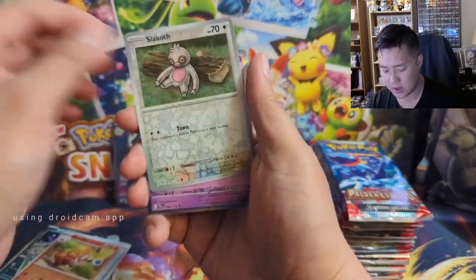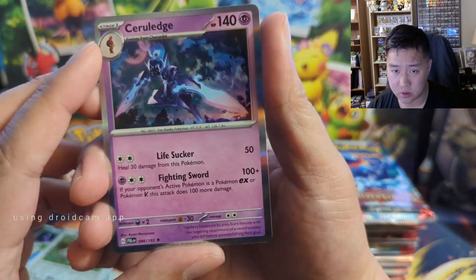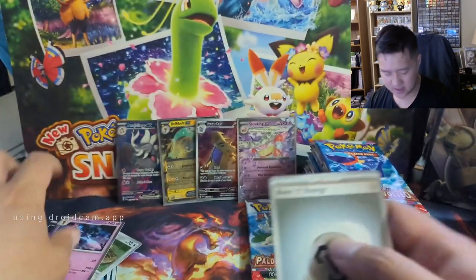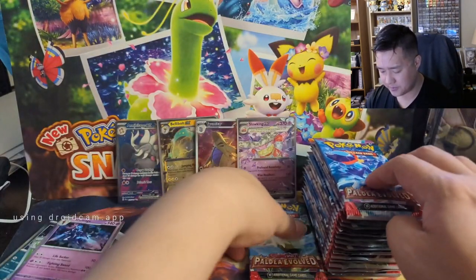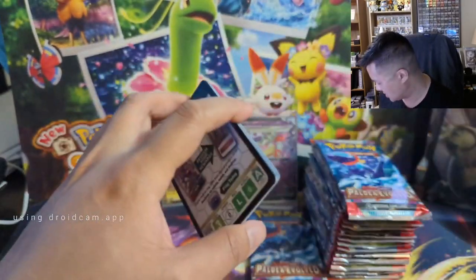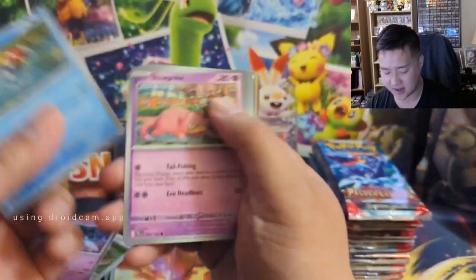Solar Blade — oh, is that the Rogue Knight guy? That looks cool, it doesn't even look like a Pokémon. Let me know what you are most excited for in this set. I think this card I really want.